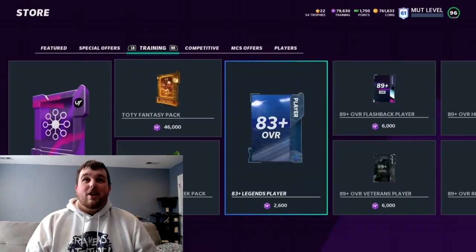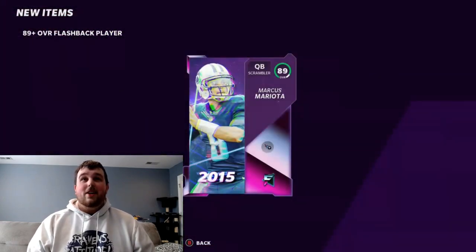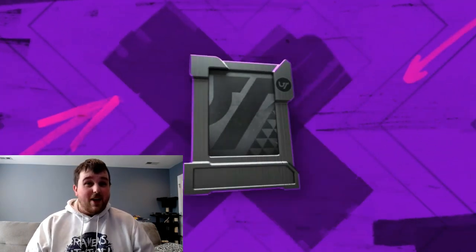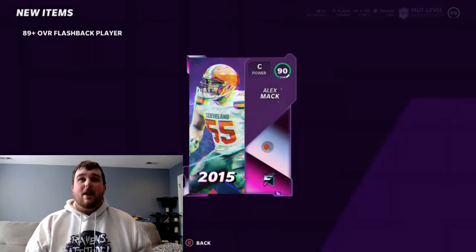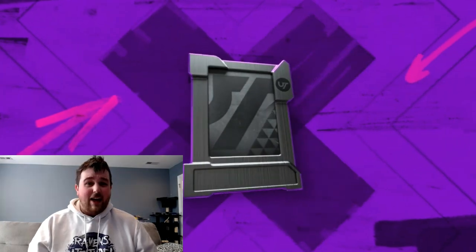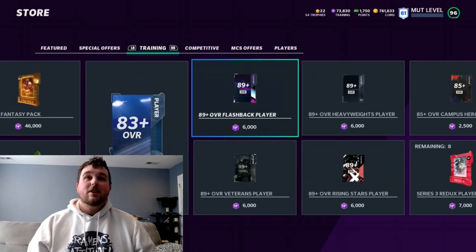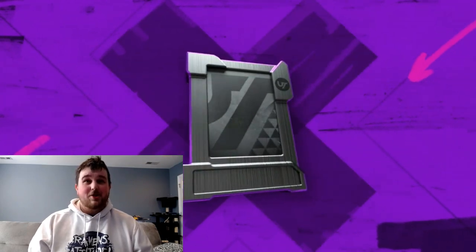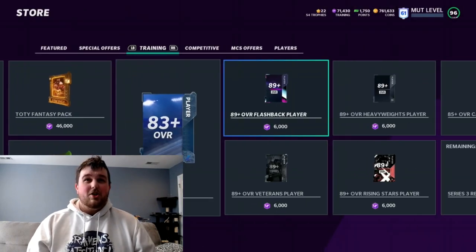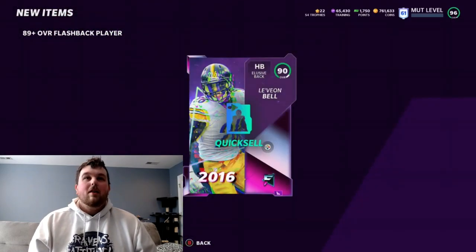Definitely was expecting a lot more out of these packs, which is just unfortunate. There's Marcus Peters — we've rolled a significant amount of training. We are currently down 28–29,000 training, not to mention all the stuff we're quick-selling right away. We've probably spent at least 50k in training already, we're just getting about half of it back as ROI. A 50% ROI is not exactly what you want. We'll probably go until we're about halfway down our training.